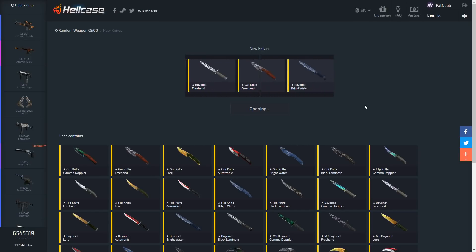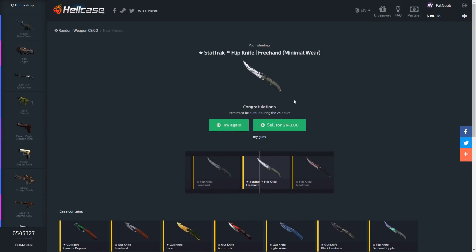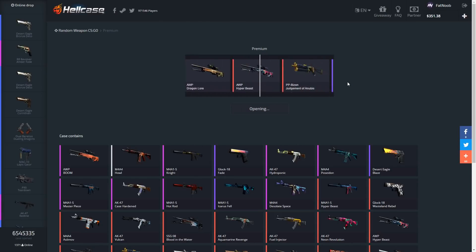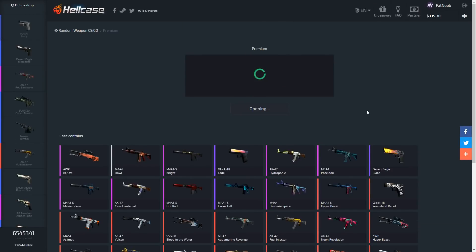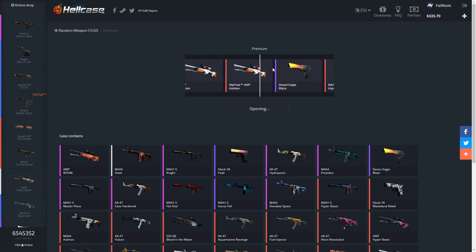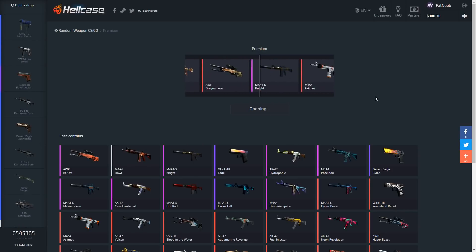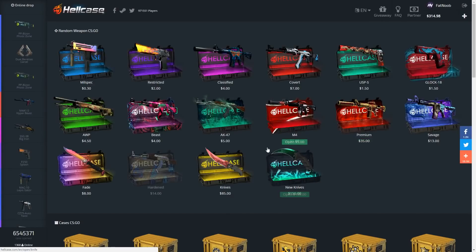I want to open up some premiums as well. We got a StatTrak item — please be a good wear. It's not going to be profit but we're not gonna lose much money. Let's take a quick break and open two premium cases because lately my luck has been insane with premiums. We got Battle-Scarred — not good. Open up one more. StatTrak, yes! It's 60 bucks and the case costs about 35, so decent profit. Let's open one last premium — Hyperbeast, big loss. Back to knife cases.